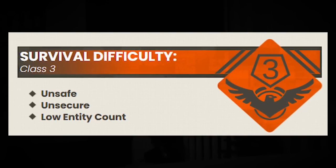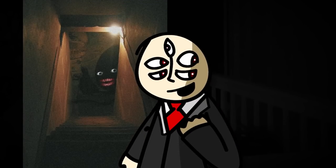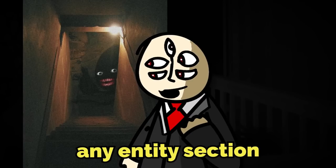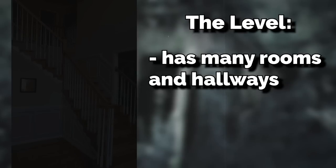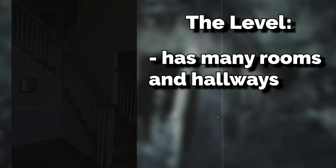Backrooms Level 64 is classified as a Class 3 survival difficulty and is unsafe and unsecure with a very low entity count. Specifically, there is one type of entity here that I'll touch on in the entity section, but mainly it's the level and the level's properties that are going to be dangerous to you. In its simplest form, the level takes the appearance of an infinite house with very dysfunctional lighting — which is just a fancy way of saying it's dark.